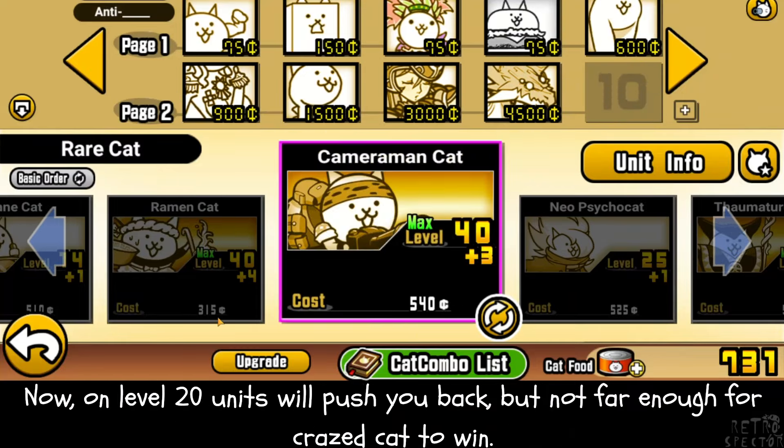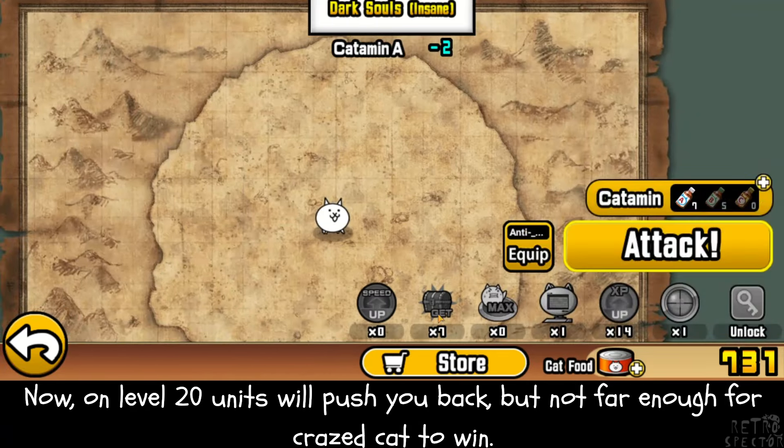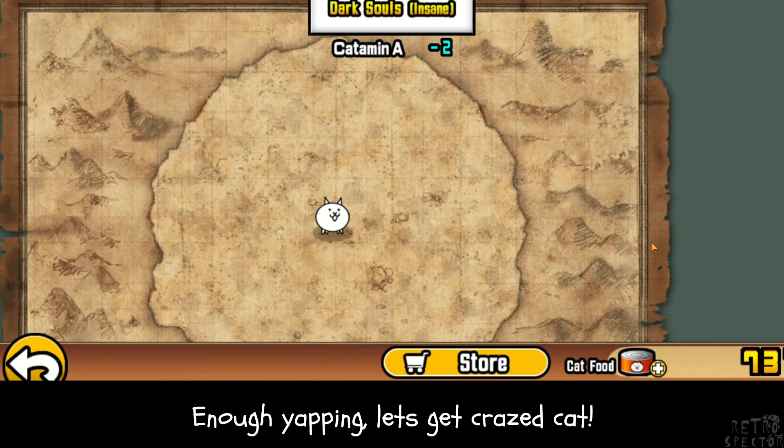On level 20, units will push you back, but not far enough for Crazed Cat to win. Enough yapping — let's get Crazed Cat.